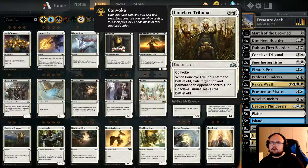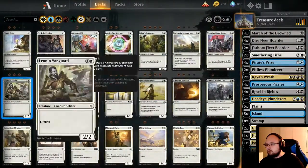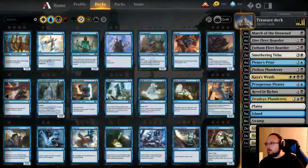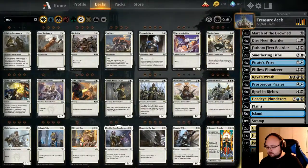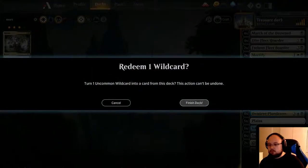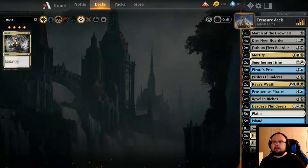Conclave Tribunal — I think I should switch that out actually. I should totally switch these out for Mortify. We should have four of those in here. Because Mortify is also a solution to creatures and enchantments, so it's super good in this deck.